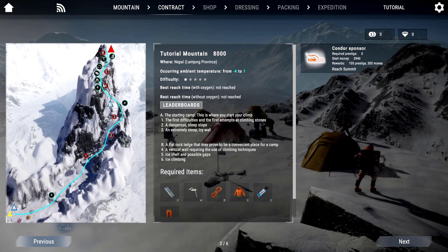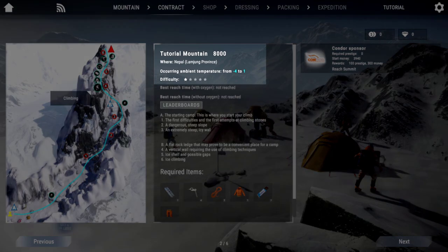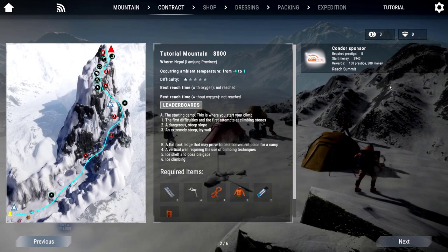Before you start, a screen with a map appears where you get information about the selected mountain. The map marks the starting camp, suitable places to camp during the climb, steep slopes, ice walls, cliffs and similar points. You can also see the ambient temperature and difficulty level of the mountain to be climbed, and you should plan the climb while looking at those hints.